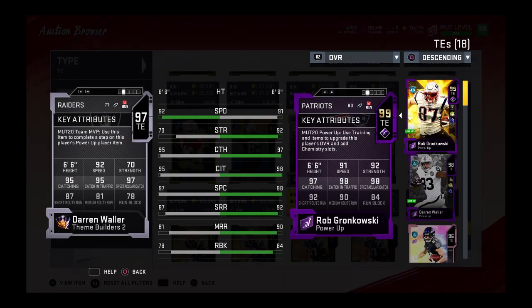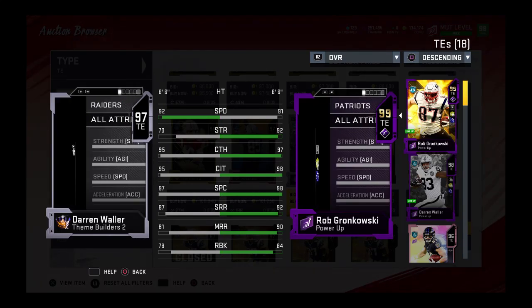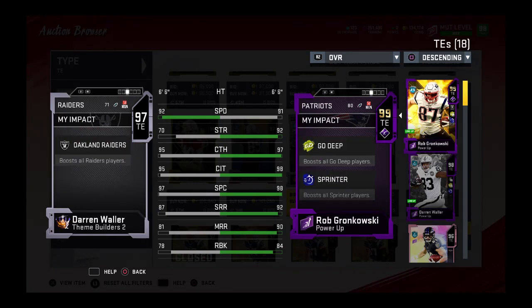When you compare him to other tight ends like Waller, they're just gonna be completely different tight ends. Waller is a speedster — you can get Waller way up there in speed — but the route running and blocking is not there. Gronk definitely catches better in traffic. Even though Waller's great — Waller's on my team right now and he'll stay on my team for a very long time — he's great, so go pick him up as well.